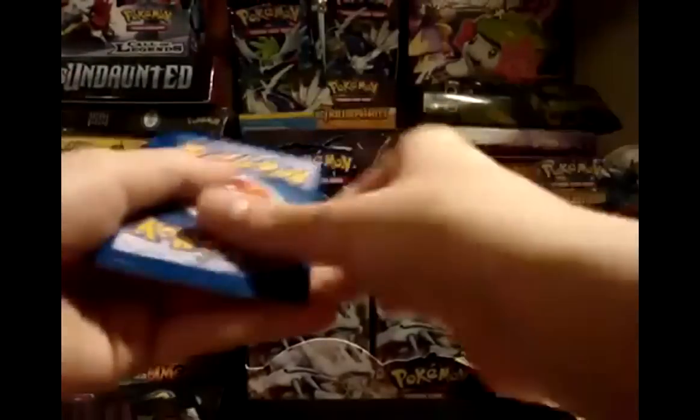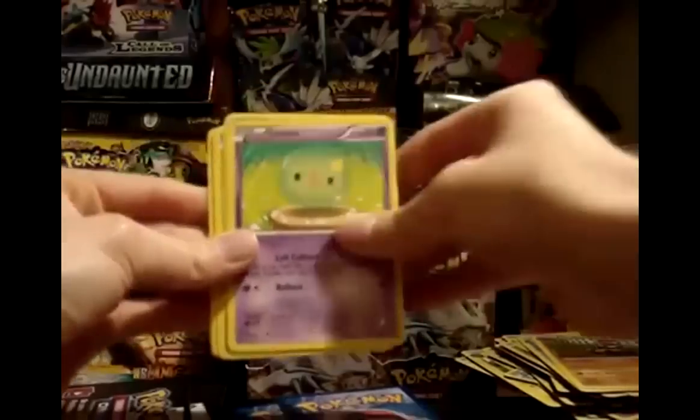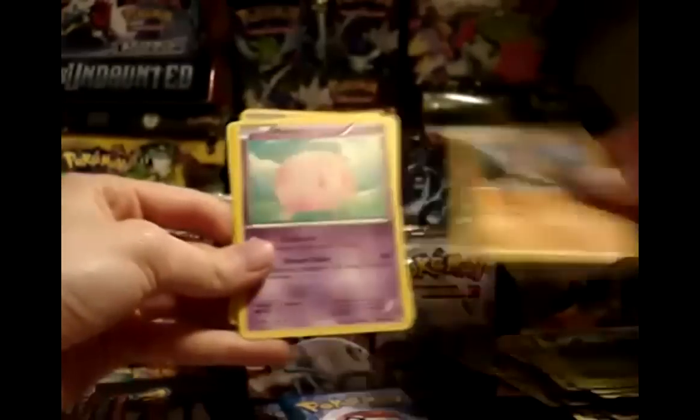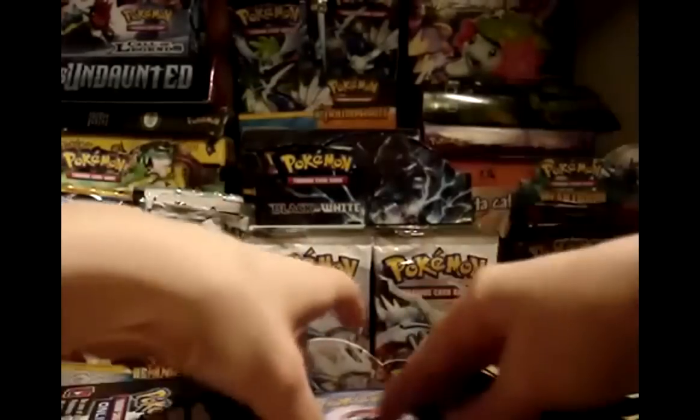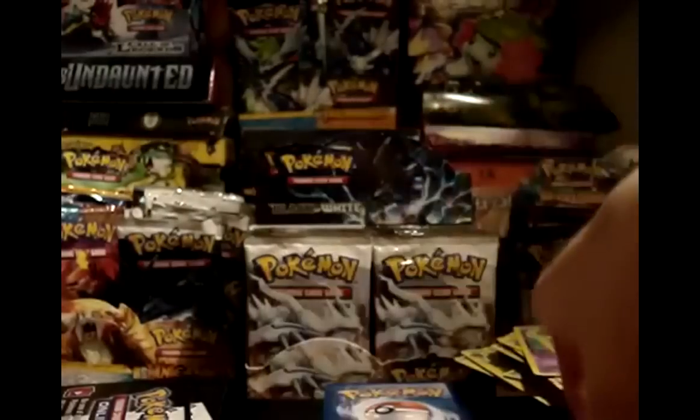Doing pretty good — gone through not quite half of my video time. Pack 12: Psychic Energy, Solosis, Blitzle, Snivy, Timber, Munna, Full Heal, Zebstrika. My reverse is a Joltik. My rare is a Maractus — another Maractus. The last four reverses that I need are all rares, so they're probably going to be pretty hard to pull.